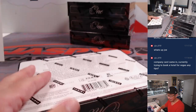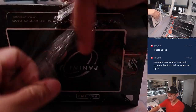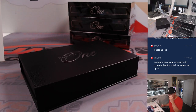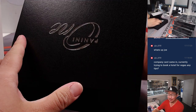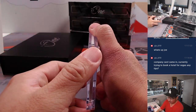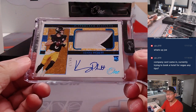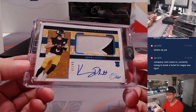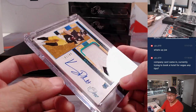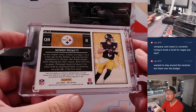Company card came in — currently trying to book a hotel for the National. Any tips? Book as quickly as possible. It depends on where you want to stay — closer to wherever you're having the convention, closer to the game. And here's a nice Kenny Pickett RPA: two-colored patch and auto, one out of 49. Nick Anderson with number one.